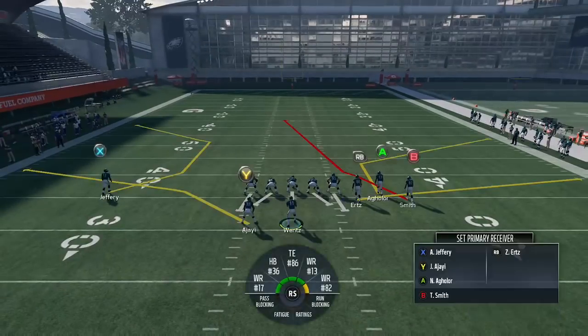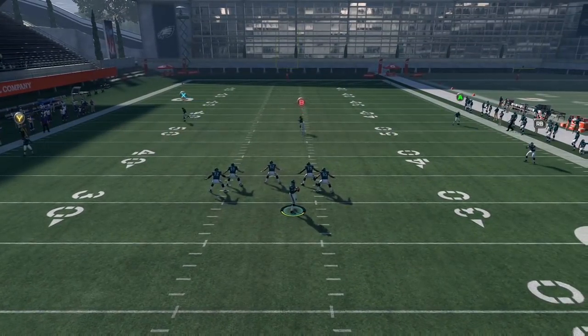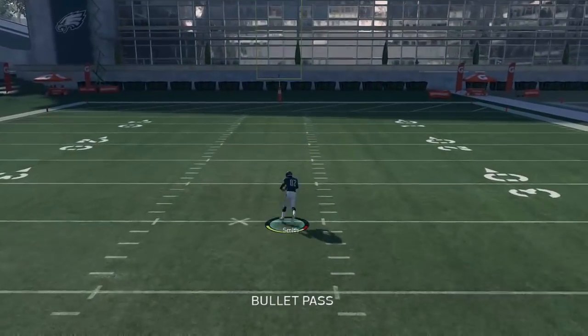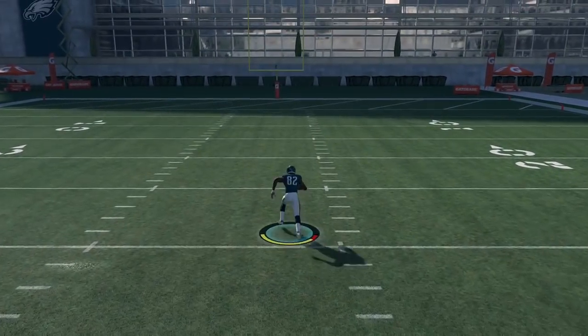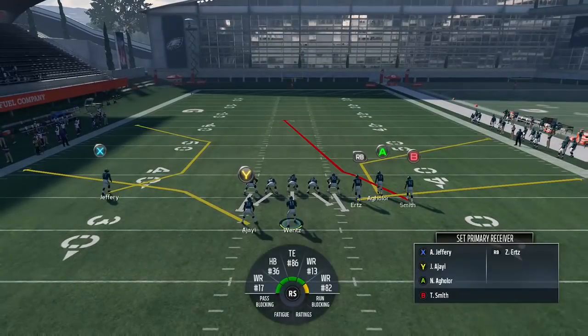First, let's go over just the basics of playmaker. If you don't know, playmaker gives you control over the nearest receiver to your quarterback by using the right analog stick. You can direct him — like I just directed Torrey Smith to go over the middle of the field right there. So you can tell them where you want him to run. If I roll to the left, I'll get probably Jay. If I roll right, I'll probably get Zach Ertz. That's how playmaker works — it's the closest receiver to your quarterback.